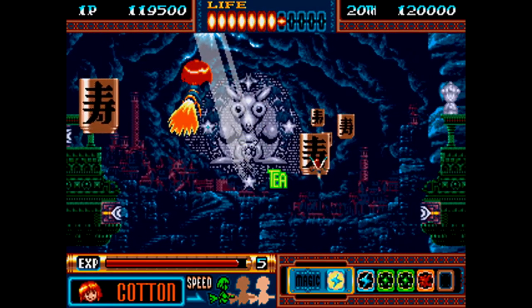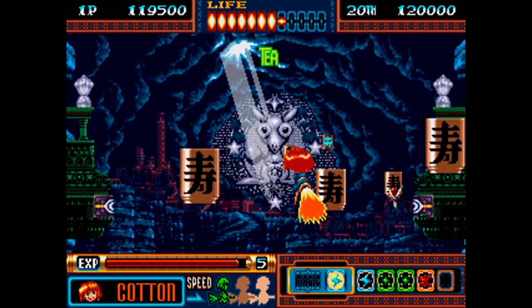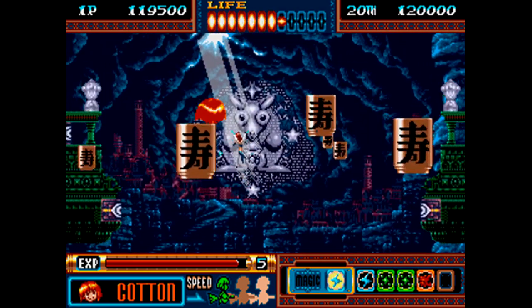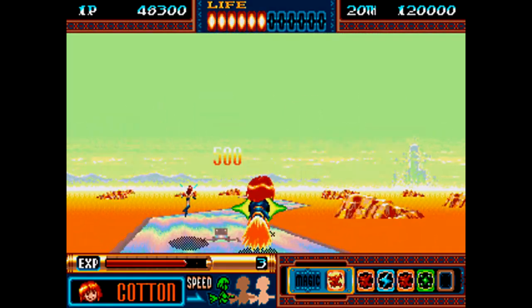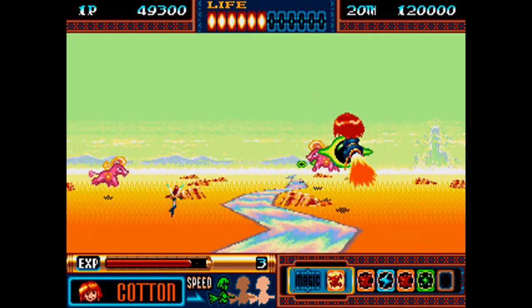You play as Cotton in an over-the-shoulder rail shooter, you get one life bar which you can see up top, and five continues to get through five levels. Unfortunately this game is pretty short, but geez louise they packed as much cool stuff into this game as they possibly could.